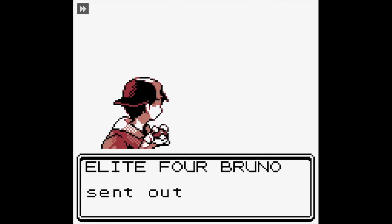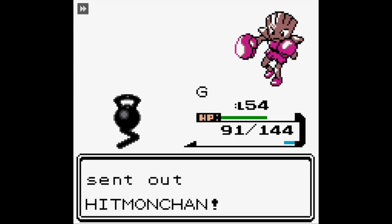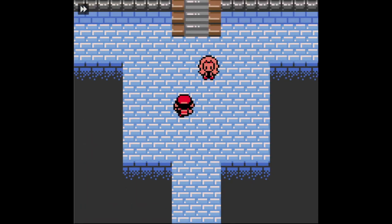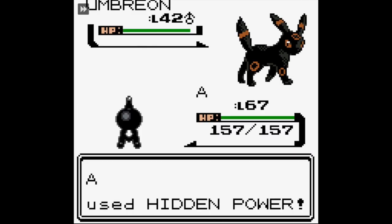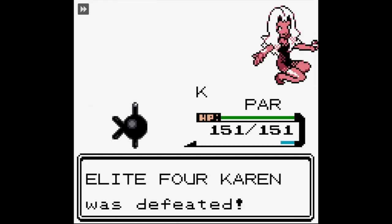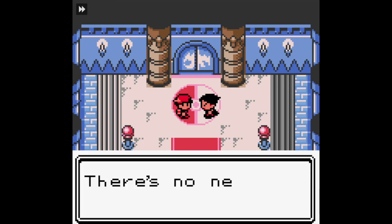Then we take on Bruno. Bruno's a bit tougher because we don't have a super effective move against Bruno, except against his Onix where we have Unknown H. But we end up throwing everything at Machamp, and eventually the game gives us the win just off pure persistence. Which prepares us for our next battle against Karen, because Karen is a Dark-type user and Dark types end Unknown. That Houndoom is such a problem - it one-hit KOs my entire team with Crunch. So I had to train the Unknown to the point where they wouldn't get one-hit KO'd, which happened to be around mid-level 60s.